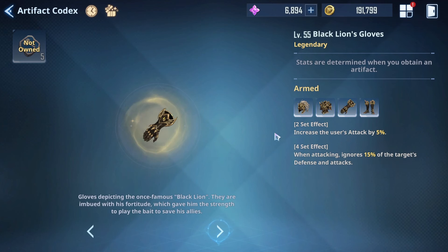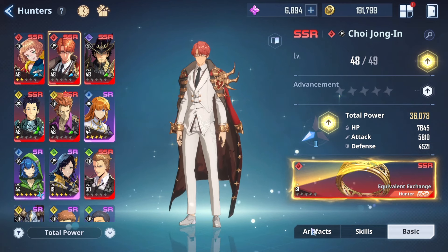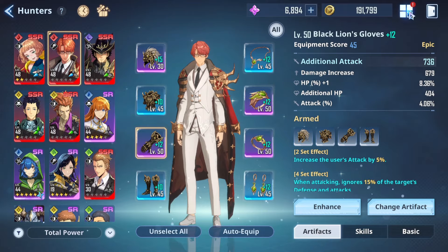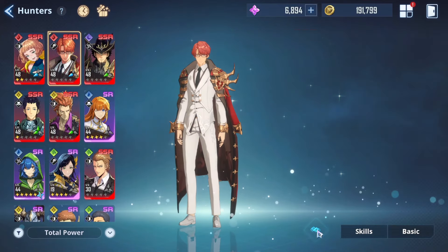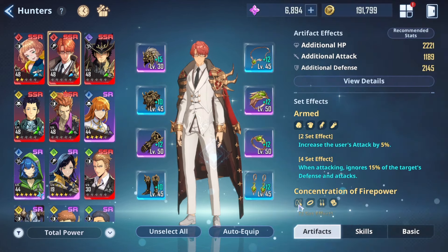Next we have a set that gives a basic flat increase in attack. In general I wouldn't say it's the best for many characters, but one of the best characters to use it with is Trojan-in, because he doesn't crit — he just focuses on attack stat. You can use this to increase his overall attack stat. Now if you're doing content with Song Jin-woo and Trojan-in is your support character, you can technically switch him to the Destroyer set instead, making him a supportive character.